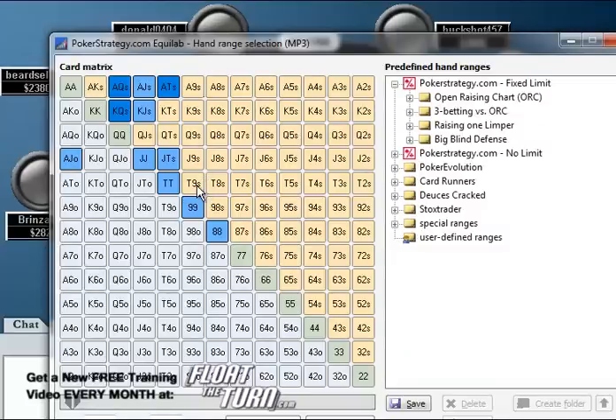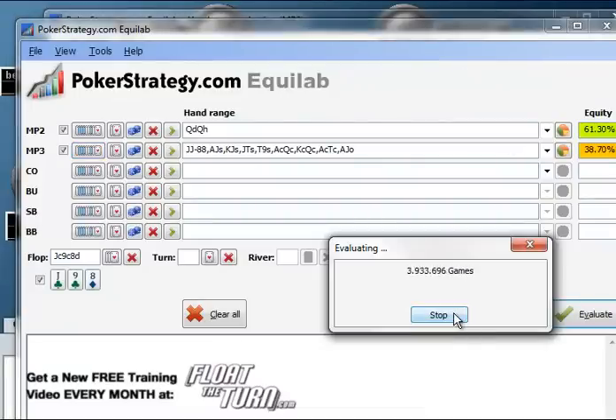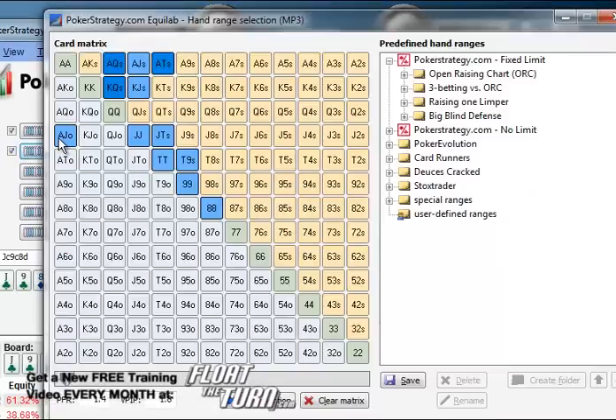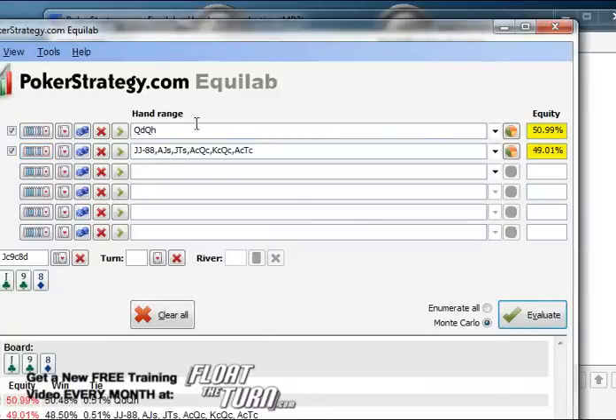We could give him ten-nine suited as well, but beyond that I don't really think he's going to show up with too much. If we give him this range, we will see that pocket queens is actually in pretty good shape — we have 61% equity, which is obviously fantastic. If we take out some of these hands, like say he's never calling with ace-jack or king-jack suited — most players would fold those every time — and take out ten-nine suited, pocket queens becomes a coin flip, which is a whole lot worse than 60%. And I think this is what we're most likely going to be looking at.